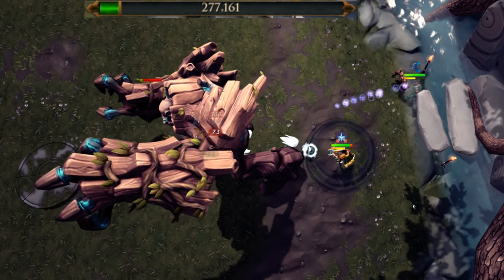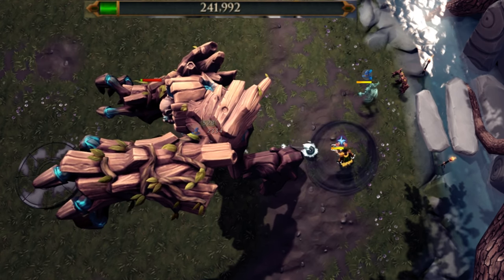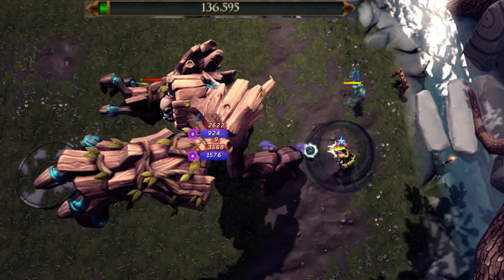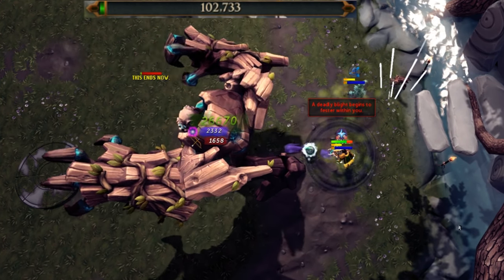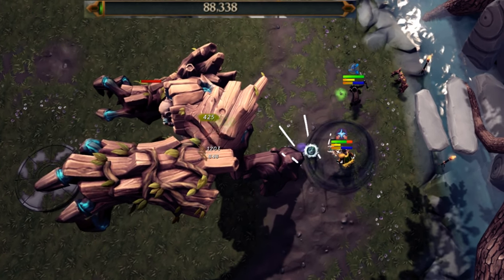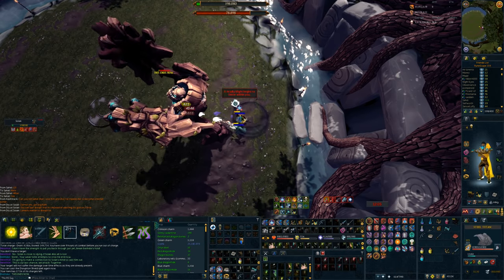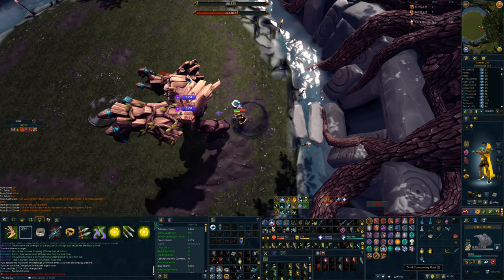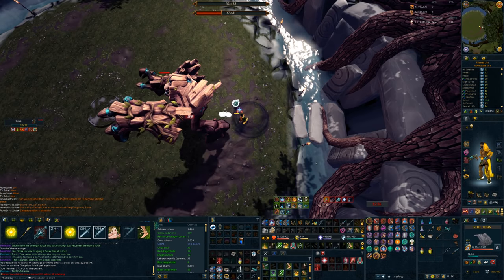I also spent a couple hours at Solak. Overall, the Eldritch crossbow special has a lot of pretty decent applications. I found I was able to pull off some really interesting combos with Natural Instinct and the hydrix Bakriminel bolts on the final phase, where I was able to put an Eldritch crossbow special attack inside of a Death Swiftness. Seeing bonus damage on top of a 25,000 damage shatter is something that you don't get to see every day, and the kills were extremely consistent. So consistent, in fact, that of the eight kills I did, every single final phase finished within two seconds of one another. I can't say it's faster than my kills when I'm melee camping or when I'm hybriding, but it absolutely got the job done, and it was a serviceable way to get through this phase very consistently.